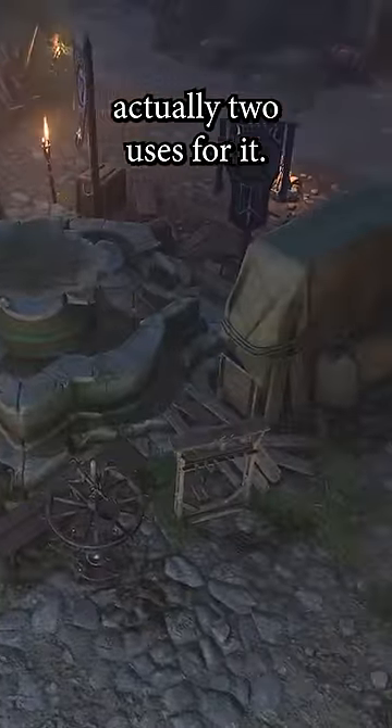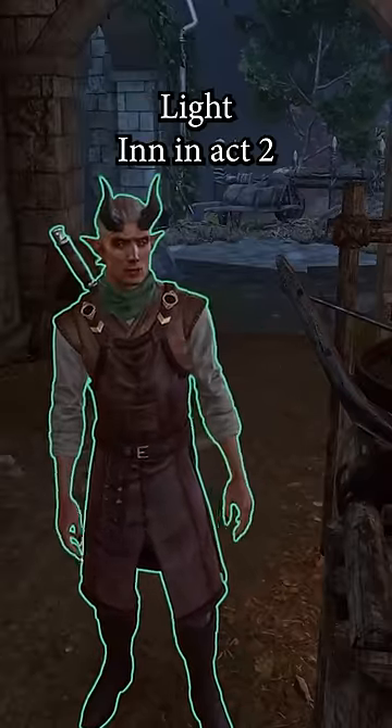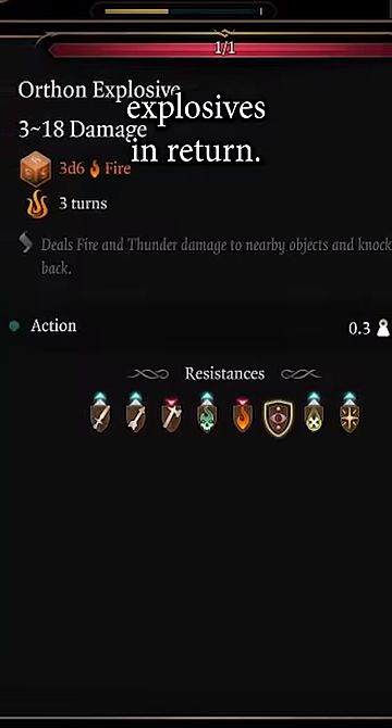There are actually two uses for it. The first use is that you can hand them in to Daman at the Last Light in Act 2, and he'll give you Orthon Explosives in return.